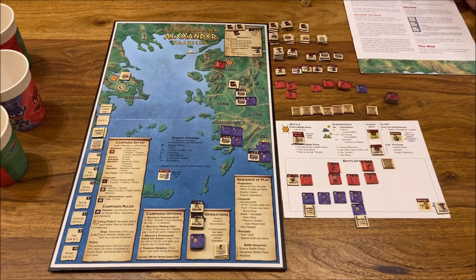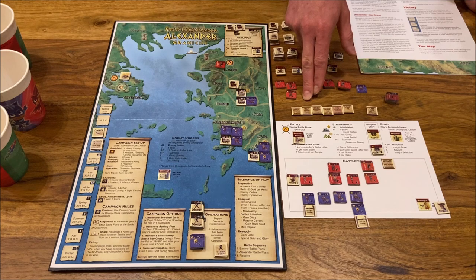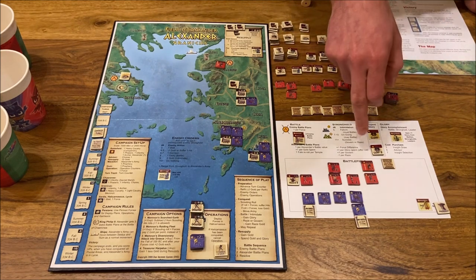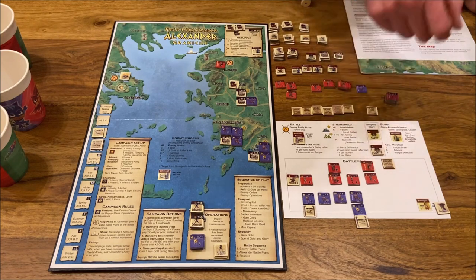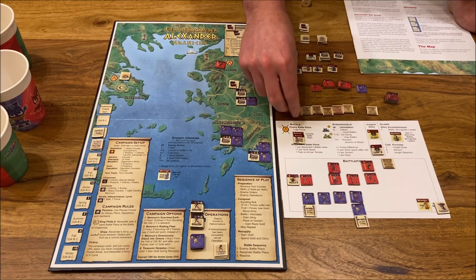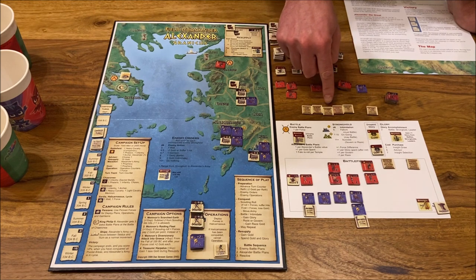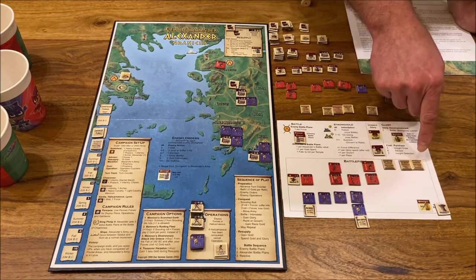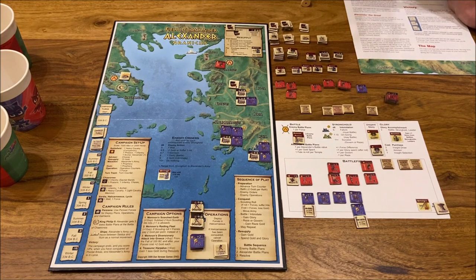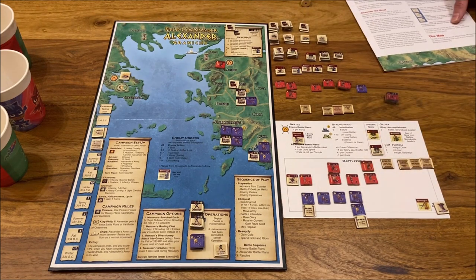For my battle plans, the Envelope maneuver looks good — seven versus five units gives two hits. I spend two gold to get four total battle plans. I choose Envelope, Sacrifice, Flank, and Regroup as my combo: the Sacrifice destroys one unit but with the cavalry's four attack, minus three from walls gives one — plus Flank adds another hit, giving three total. I like this setup.